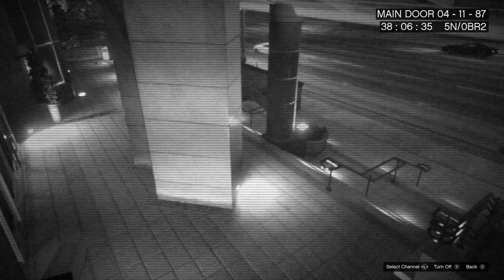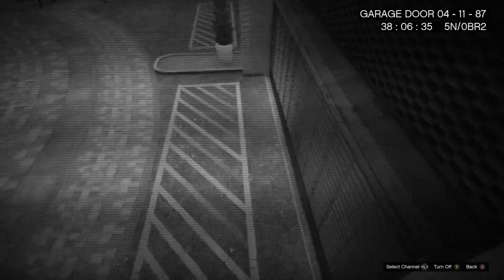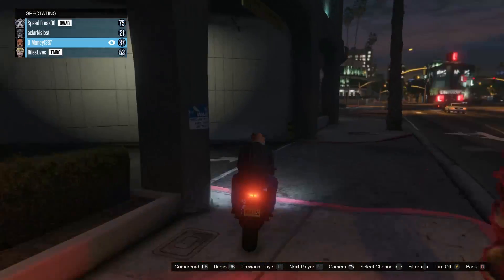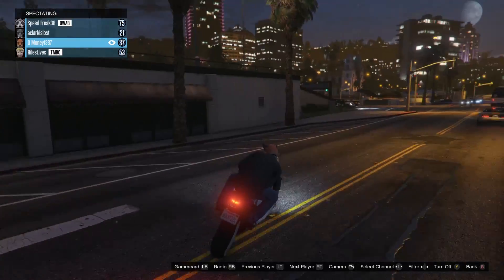One thing I discovered is that when you're inside of any apartment or any house that you own, you can go to the TV and you have these two little security cameras — one by your garage and one by your front door. Never knew that. Makes sense. But you can also spectate any of the people that are in your lobby. Really, you can kind of walk around.